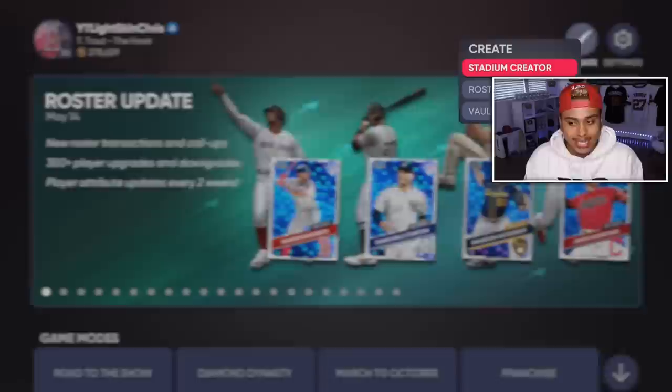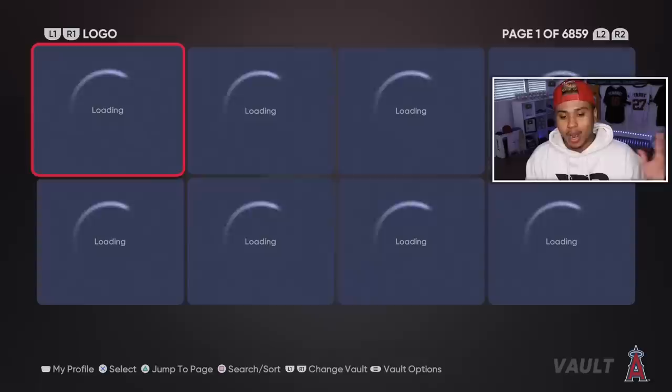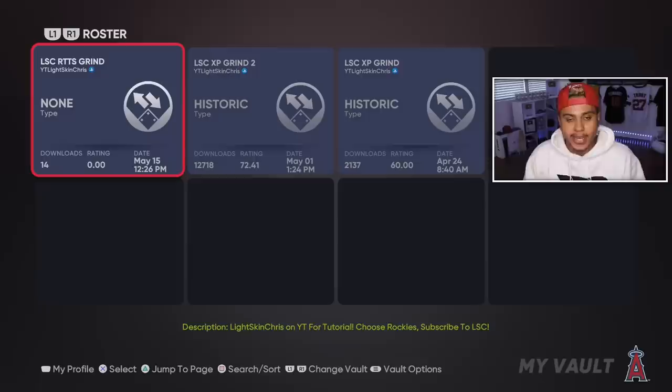You want to come over to Vaults and we're going to create in Vaults. The roster Vaults take forever to get into, so make sure you do press R1. Once you get into the Vault, you want to make sure you're in the roster section as always by pressing R1 or RB, and you want to download my new Road to the Show roster.